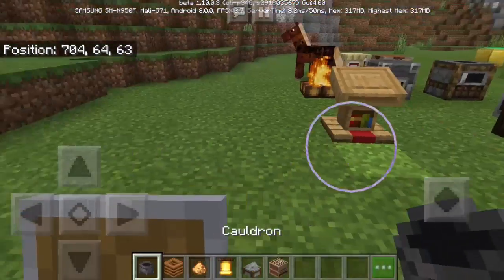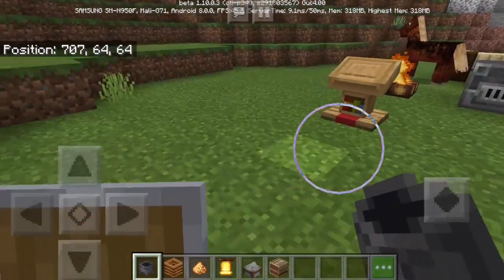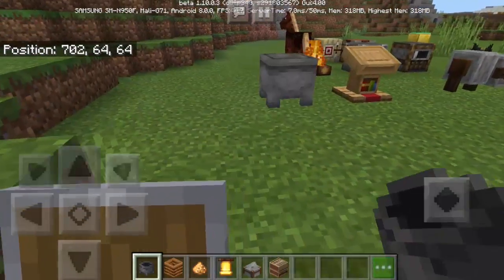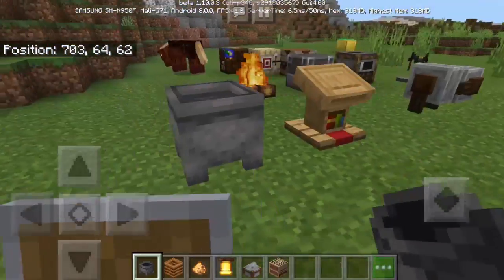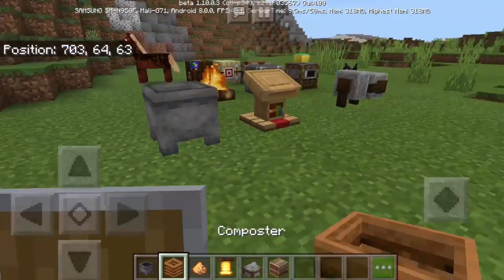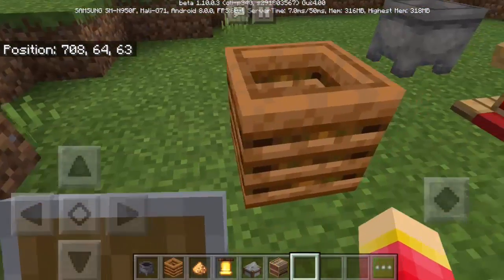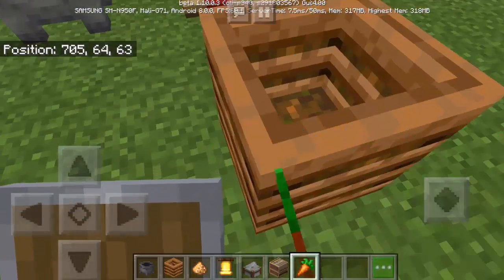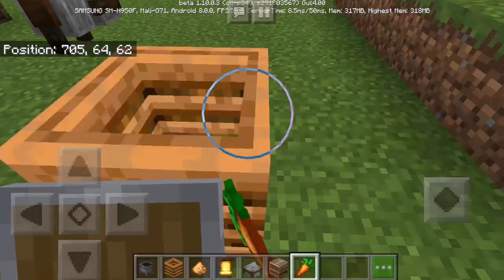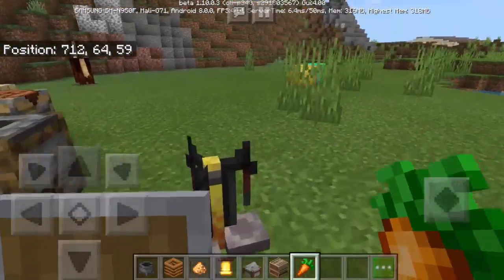The cauldron texture looks different from the inventory — it's new and looks better. We also have the composter, but most of these blocks are not yet working. You can't put carrots inside the composter yet since we're still in beta, but seeing all these new blocks is exciting.